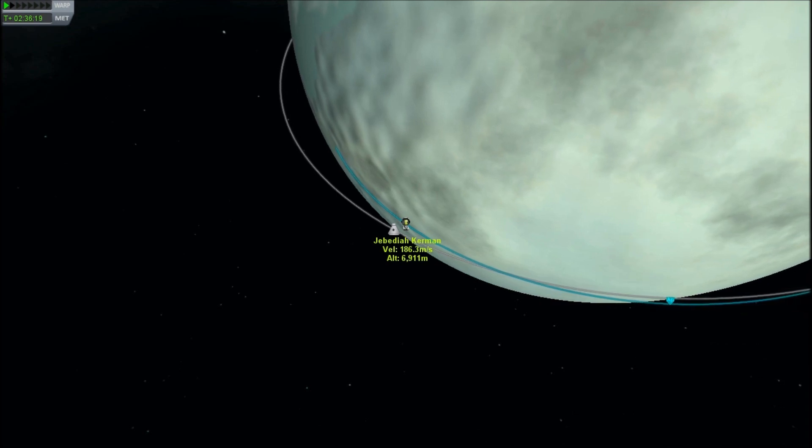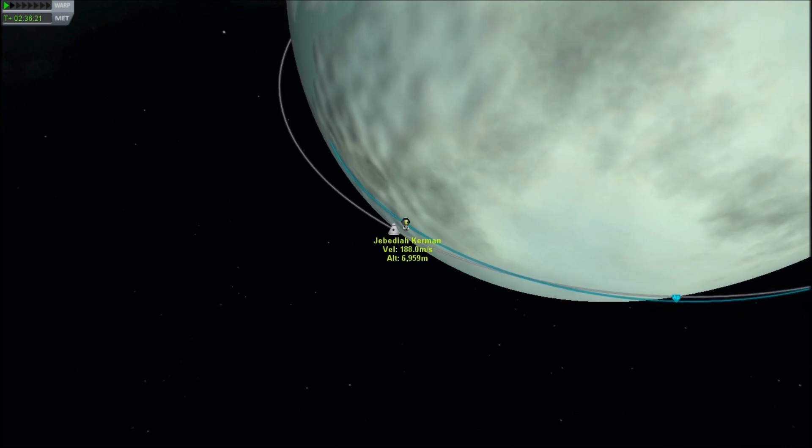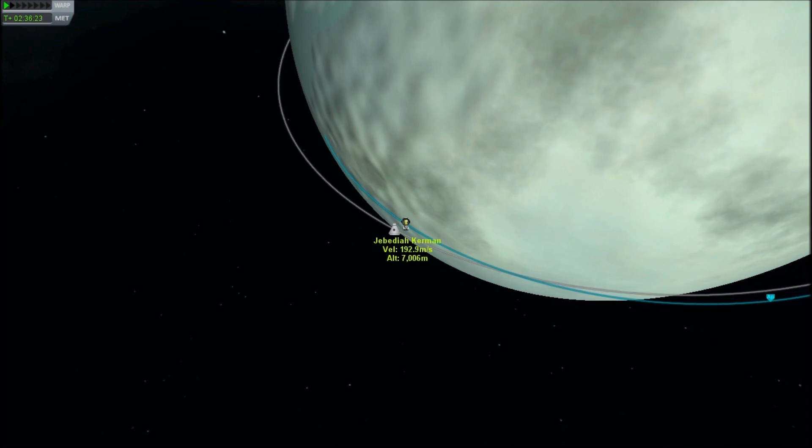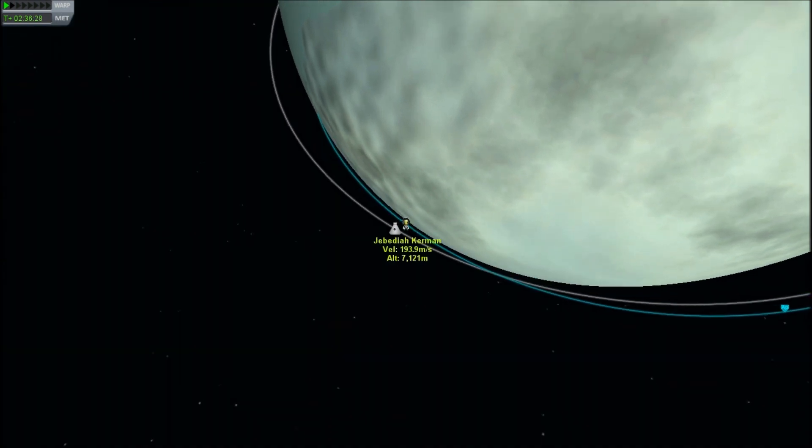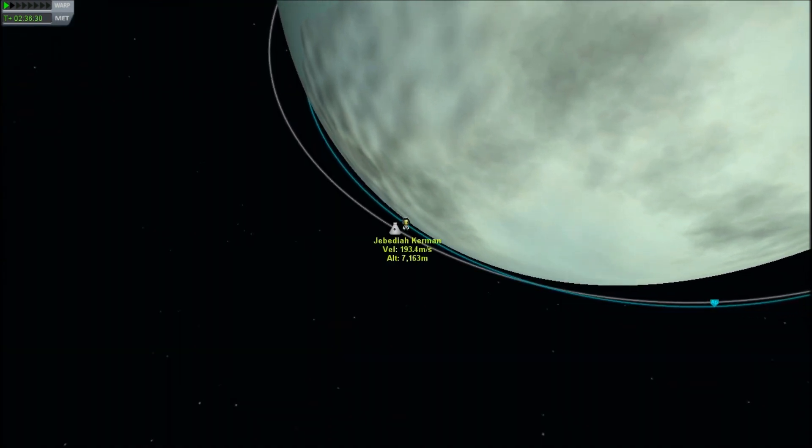So I'm actually going to be thrusting downward to keep myself in a tight orbit so that I don't fly past the capsule too quickly. I'm going to have to burn that fuel at some point — might as well burn it now. They're getting close.